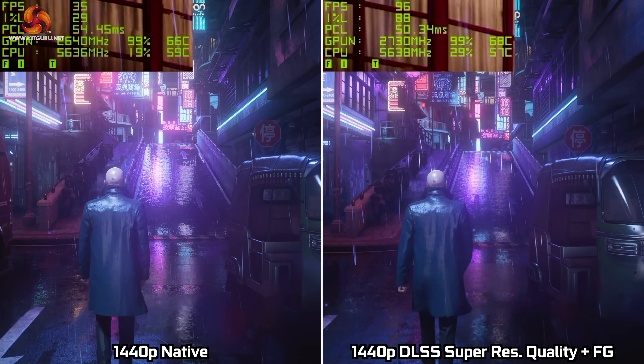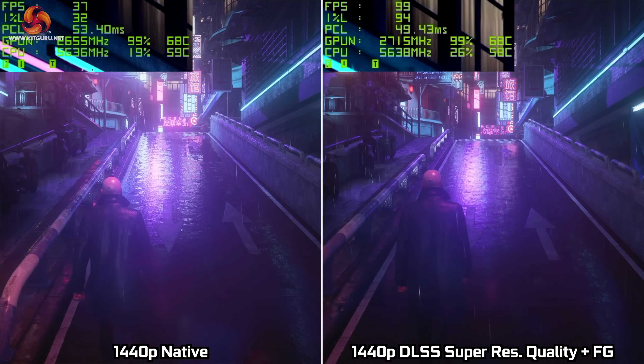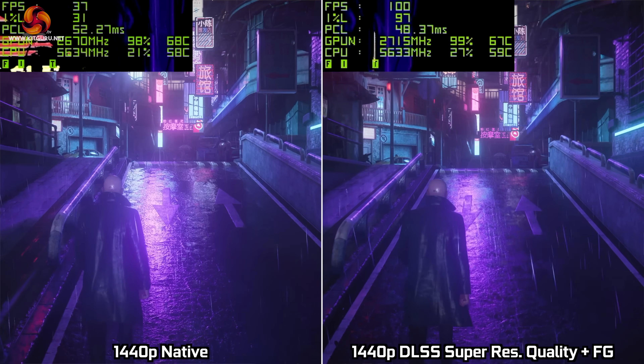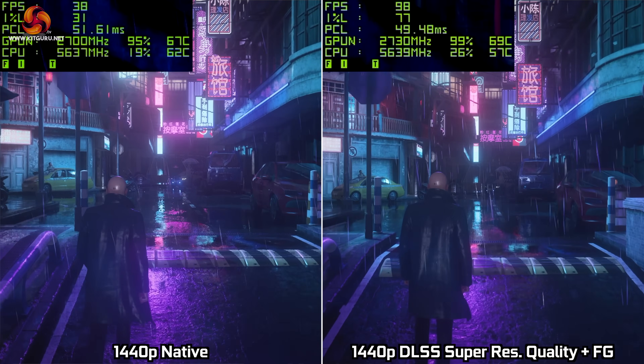When we enable Frame Generation on top, the 4070 is now hitting around 90 to 100 FPS. Latency is higher than with DLSS Super Resolution alone, but it is still a touch lower than what we see from native performance.